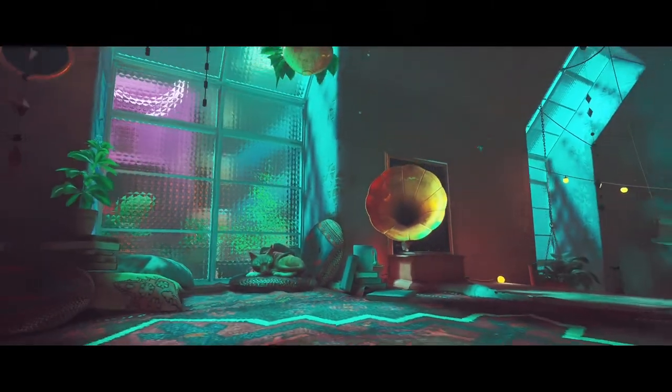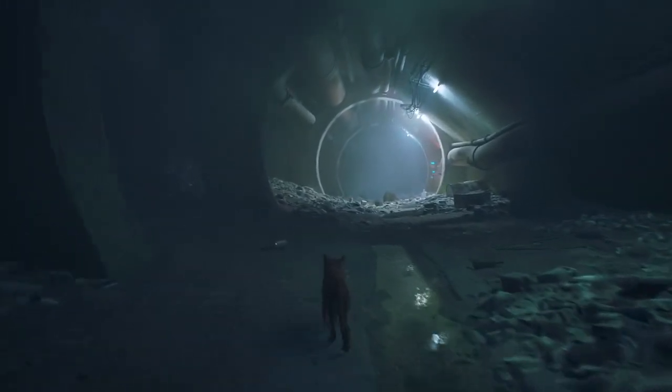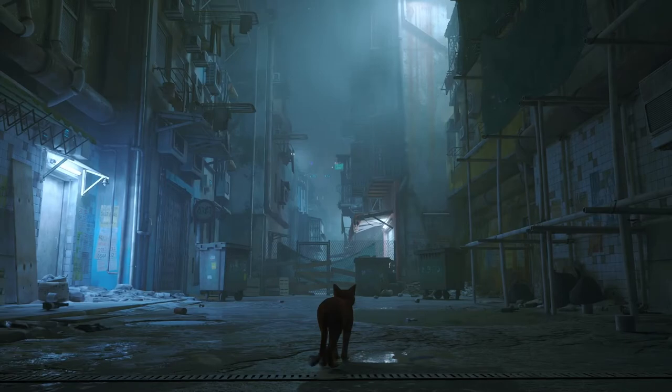Walled City 99 is engulfed in mystery. Humanity has been gone for what could be a millennia, either all killed from a mysterious plague or have just simply left one day. Stray sees our unnamed orange tabby cat plunged into this mysterious, hermetically sealed cityscape, constantly bathed in darkness.